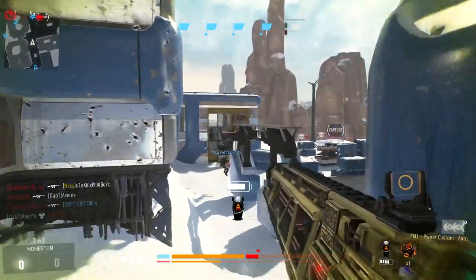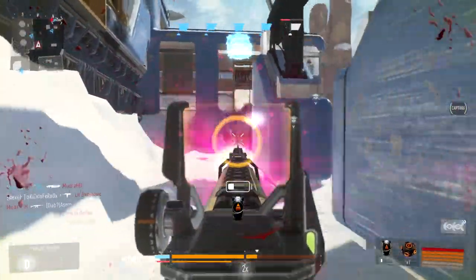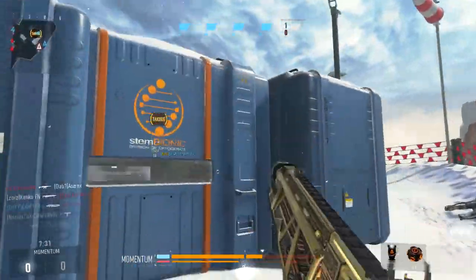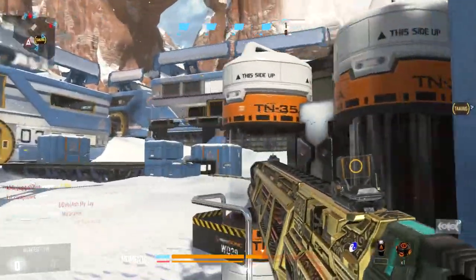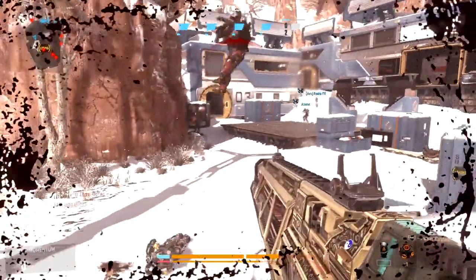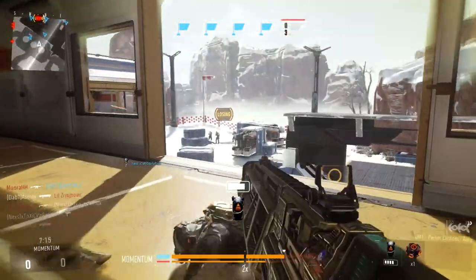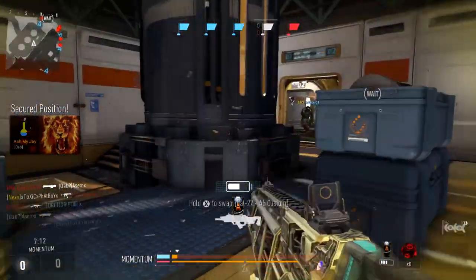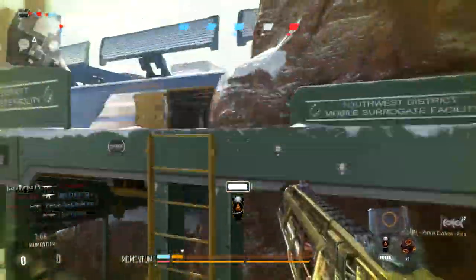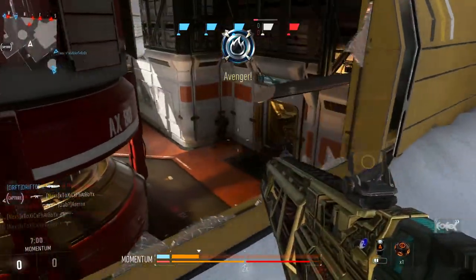However, medium range is where you get smacked — most assault rifles are going to outperform you in time to kill, be easier to handle, easier to track targets, and have higher mobility. Medium range is really what you want to avoid with this gun. It's also the only weapon that can really suppress enemies — kind of like battlefield suppression. The sustained fire is crazy, and people can see the laser, they don't like getting hit by it. Even if you're not getting kills, you can push and goad enemies away, rack up assists, close off choke points, and be really annoying.